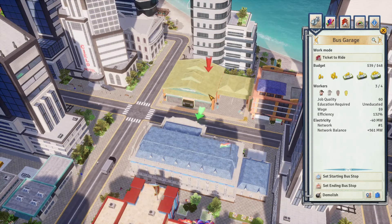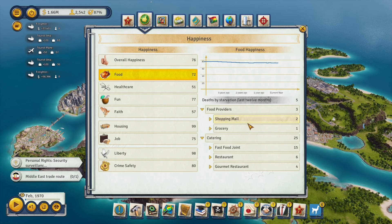Food happiness is easy to get to 100. If it gets too low, tropicans start starving to death. You can check which buildings are selling goods to the population in the food happiness tab. Broke tropicans can only get food from production buildings, which provide terrible food happiness. Try to have zero broke tropicans and set all production buildings to not allow local consumption — this way tropicans only go to groceries and shopping malls for a high service quality.